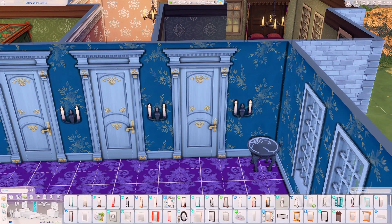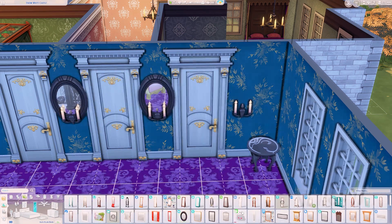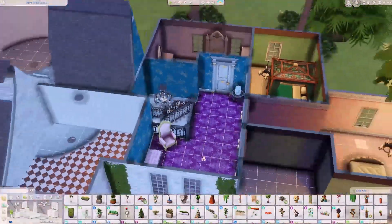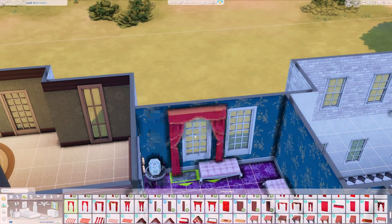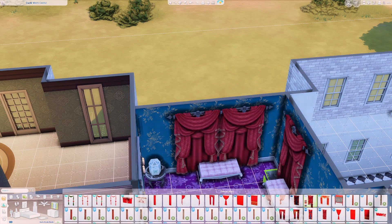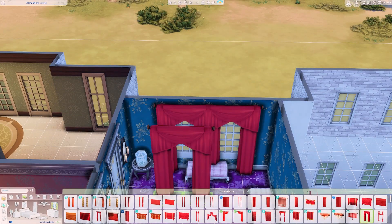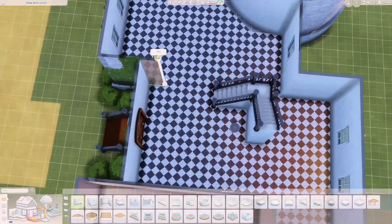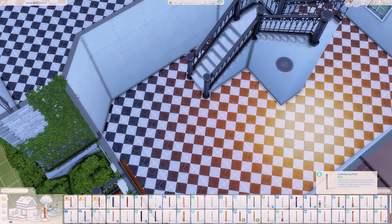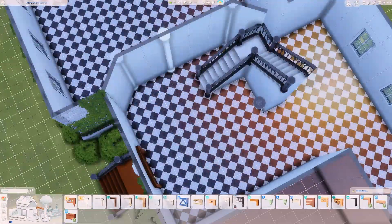Throughout the house they had this little mirror-candle combination. The mirrors in the movie were all circular, but the only circular mirrors that fit the vibe were too big, so I went with slightly curved mirrors instead. I ended up having to replicate that combination throughout the whole house as I went, since I realized it appeared everywhere.